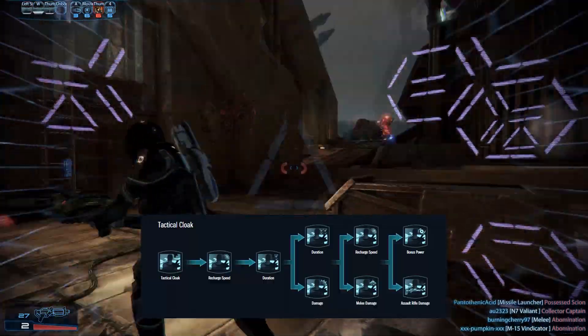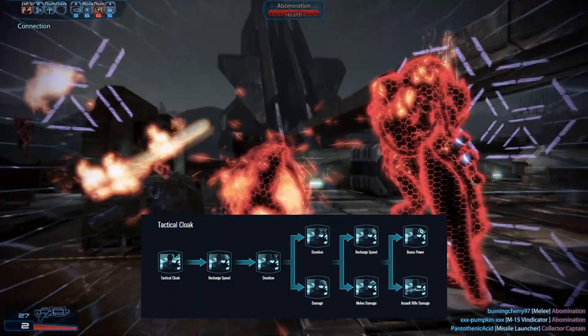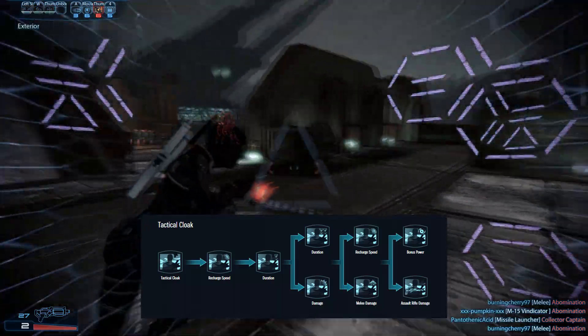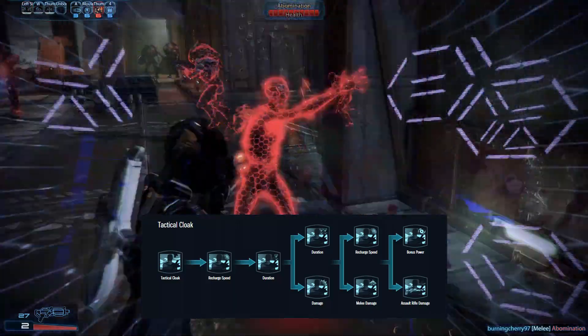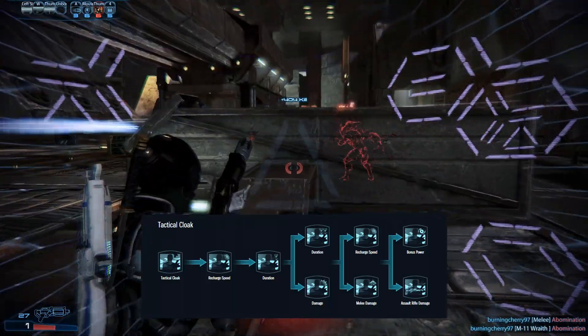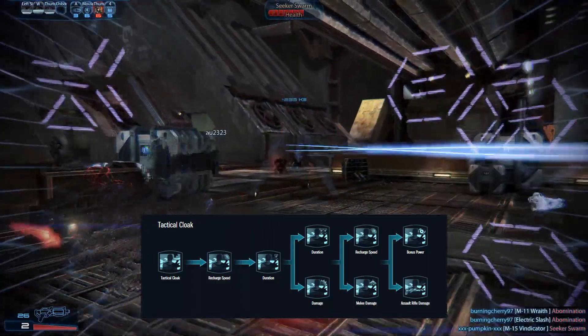Tactical Cloak provides invisibility and a damage boost. Once enabled, it reduces the enemy's ability to detect the player. The cloak is broken once its duration expires, or one second after any attack. If the cloak is broken with an attack, a three-second damage boost window starts with that attack.